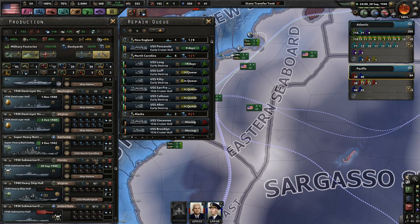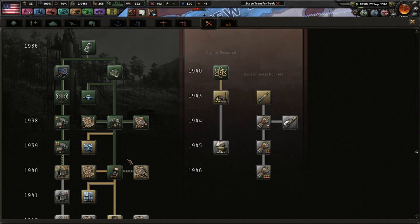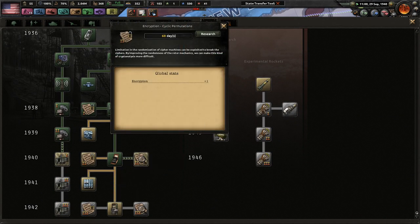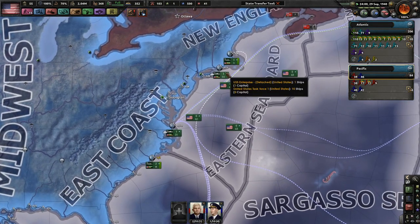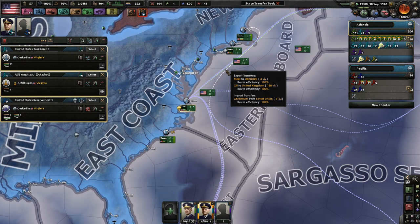Since we are trying to upgrade some of these ships as well - we just got done with atomic research. Very good. Let's get the encryption next, because that's always good to get. Like before, we are trying to make a strike group here in the Atlantic.